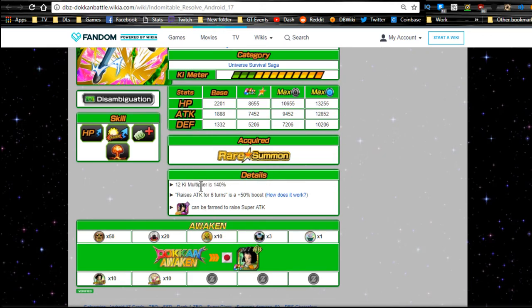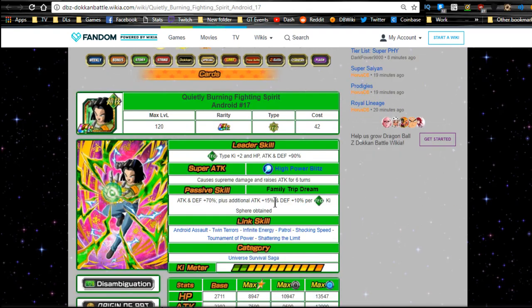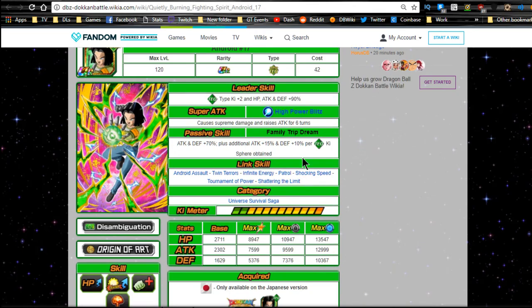His 12 Ki multiplier is 140 and the raise attack for six turns is a 50% boost. You Dokkan awaken him with 10 Android 17 metals and 10 Android 18 metals. He awakens into Quietly Burning Fighting Spirit Android 17. His new leader ability: Tech type, Ki plus two, HP/Attack/Defense plus 90% - that's really impressive. New super attack: High Power Blitz, supreme damage, raises attack for six turns. Passive skill: Family Trip Dream - attack and defense plus 70%, plus attack plus 15% and defense plus 10% per Tech Ki orb obtained.